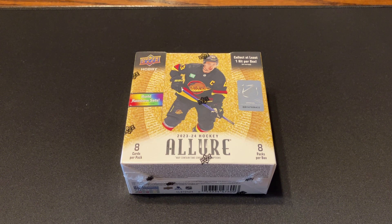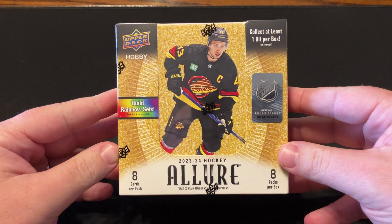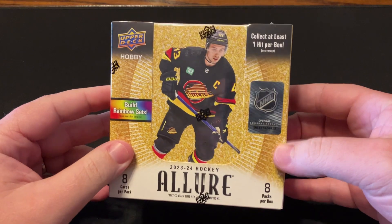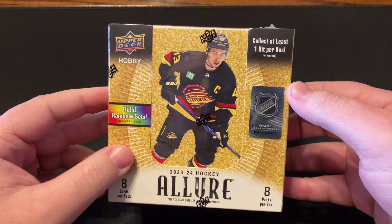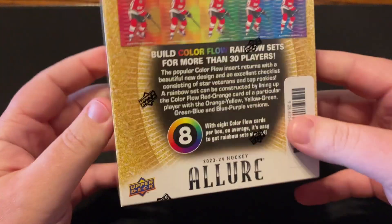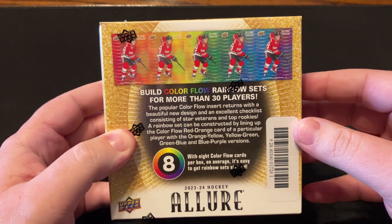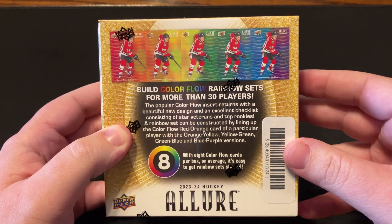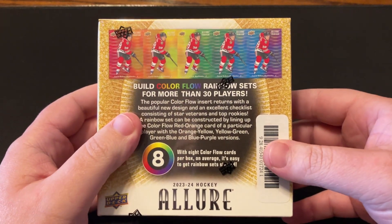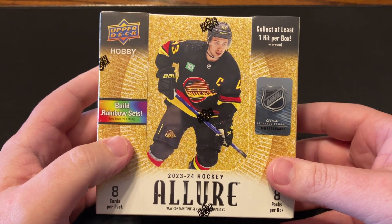Hey guys, welcome to ER Decks. Today's video I have a 23-24 Allure Hockey Hobby Box. 8 cards per pack, 8 packs in a box. Guaranteed 1 hit, which can be an auto, 16-bit, or doubloons — those last two are inserts. You can get these rainbow parallels. If you watched my other video, I pulled one in a blaster box of Conor Bedard — I believe it was the orange-yellow. Hopefully we can get some more of them, maybe an auto of his. So let's get into it.